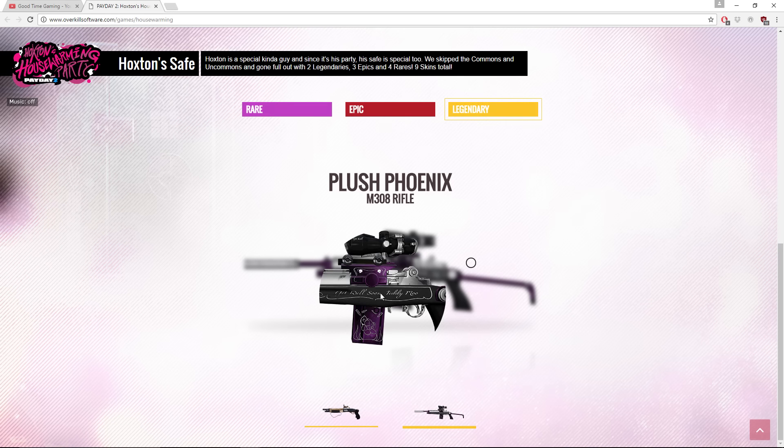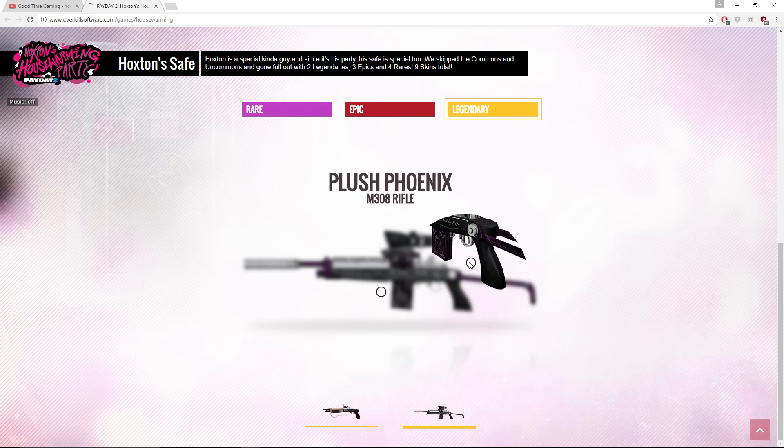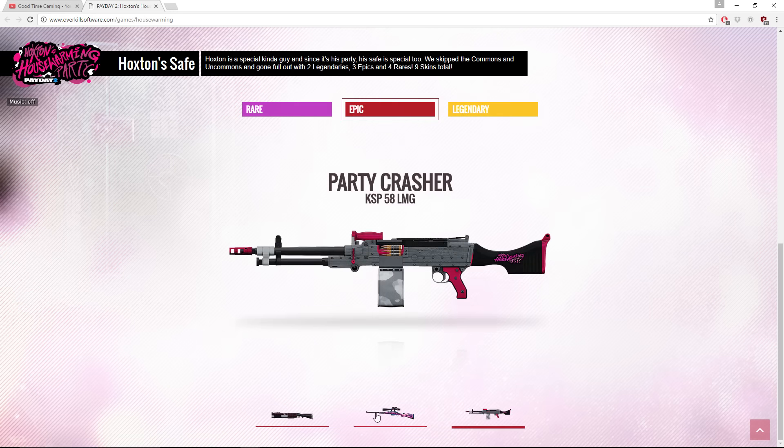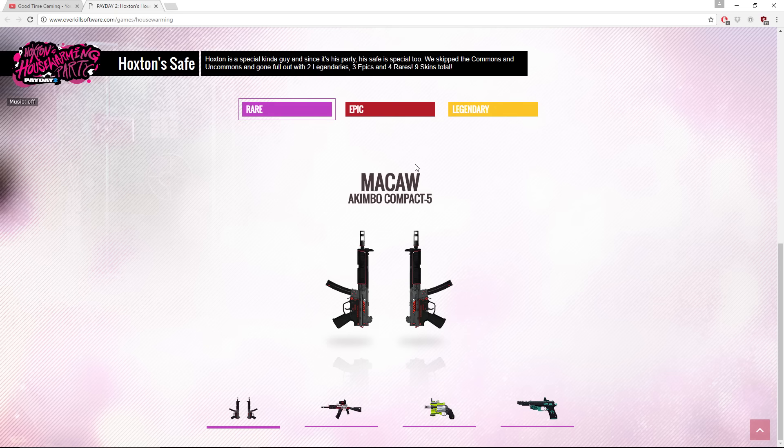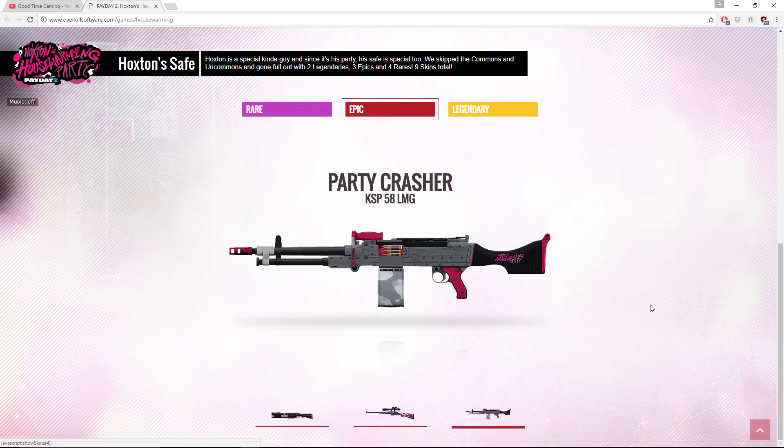There's also a 'Get Well Soon Teddy Moo' Easter egg — there's a teddy bear that looks like it has its head blown off. Cool skins overall — I think they're all really great looking except for Party Crasher. At least there are a couple we haven't gotten skins for yet, like the Akimbo Compact 5s which I think is new. The skins are in the regular rotation of safes just like everything else.